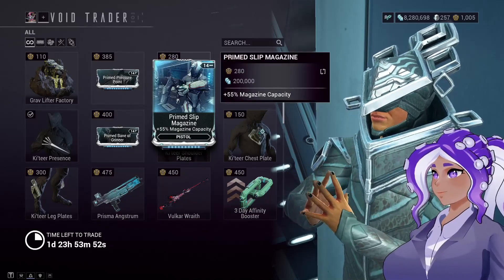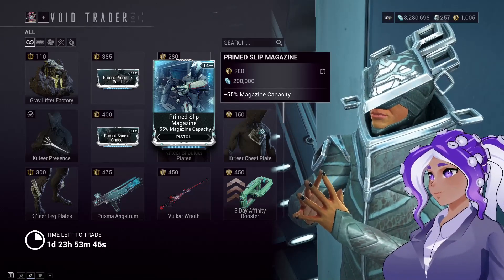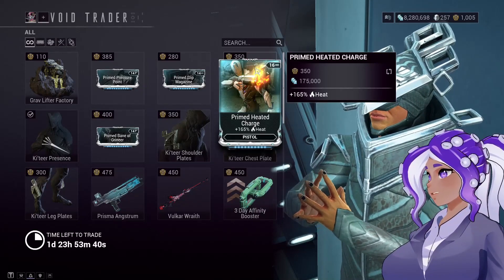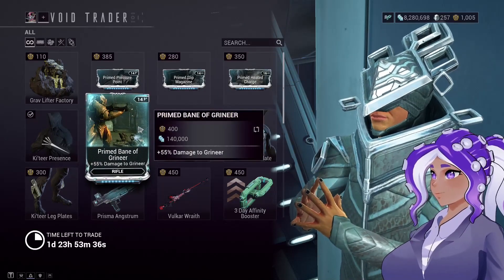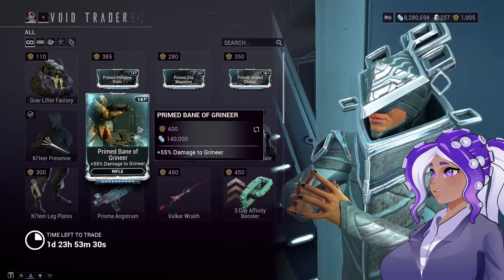He also has Primed Slitmagazine, which is magazine capacity for your pistol. I might actually pick that up so I have more pistol capacity for my Hack Broncos. He also has Primed Heat Charge, which is 165% heat for your pistol — so he's got a lot of pistol-related stuff this time. And he's also got Primed Bane of Grineer, which is 55% damage to Grineer for your rifles. All of these are really good mods.